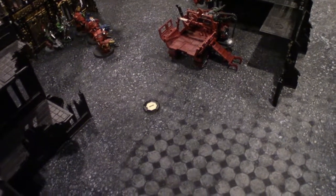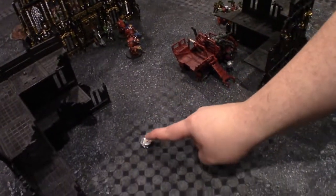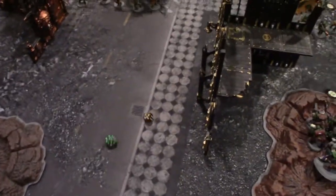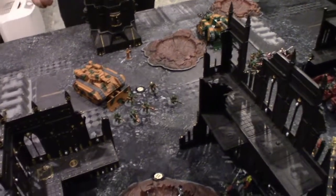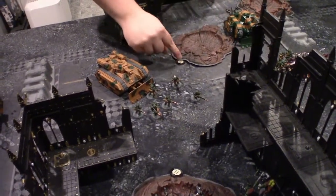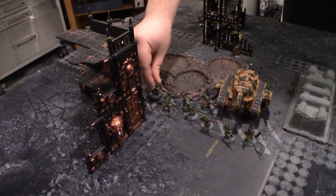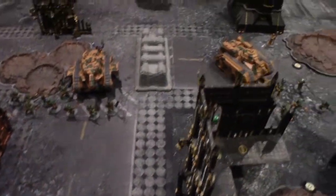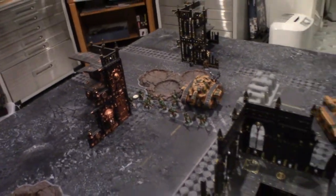Moving into turn two, the falling supply crates drift again. Objective one drifts away from the guard. Objective two is a tie and goes nowhere. Objective three drifts toward a crater, away from the Orc player. Objective four, currently under a model, is shifted just enough to be clear. On to the guard's movement turn two.